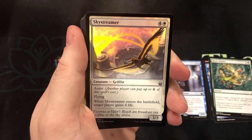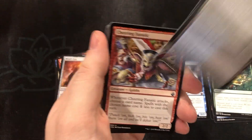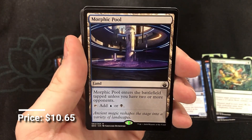Another zombie giant token, island, and another foil — we've got the Sky Streamer. And Morphic Pool! The best of the Battle Bond land cycle.